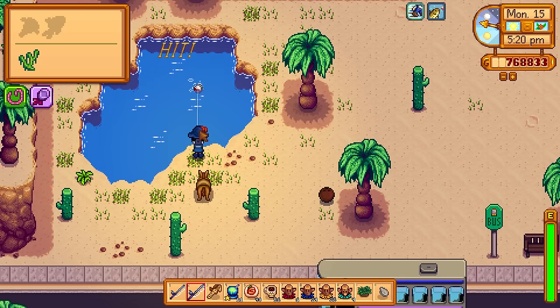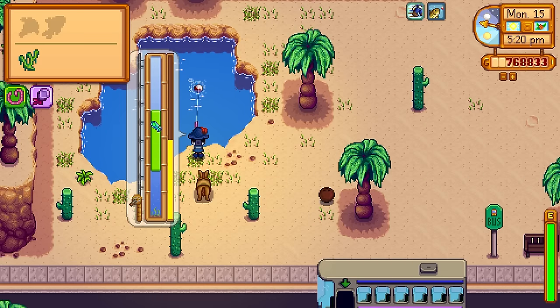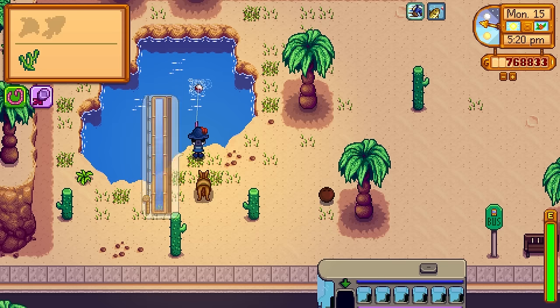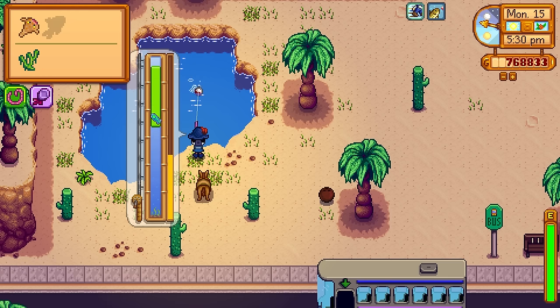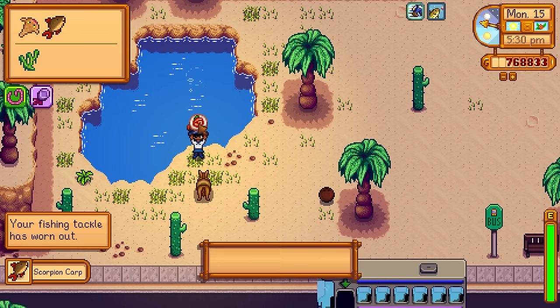I also never mentioned that these bubbles here in the desert existed. I was aware of them during the challenge — this didn't catch me by surprise on this run. I knew that these appeared here. Since it's only for these two fish — the Sandfish and the Scorpion Carp — it wasn't really that relevant to mention during the final overview, but it is here and it does help, because any chance you can take bubbles, you definitely want to take it.